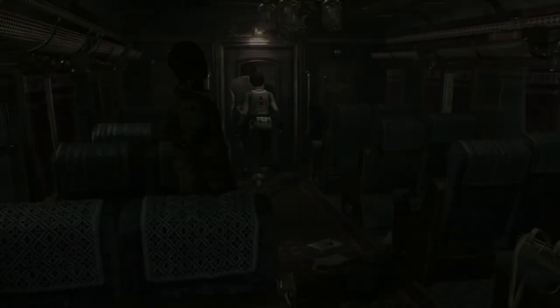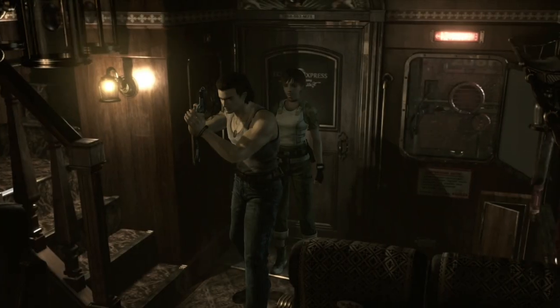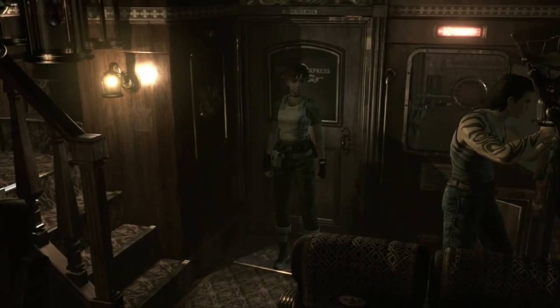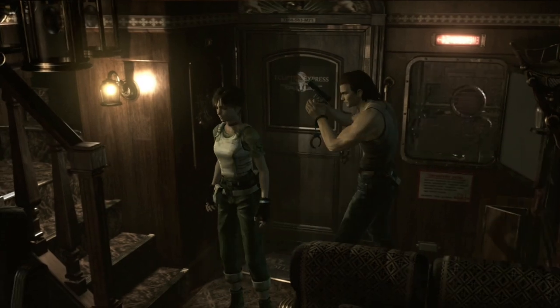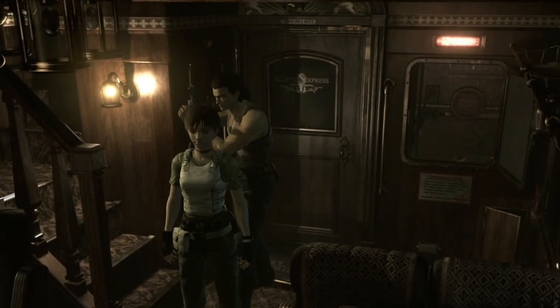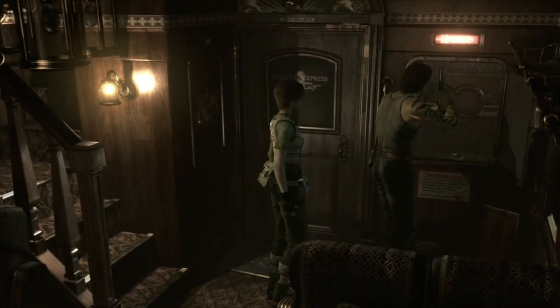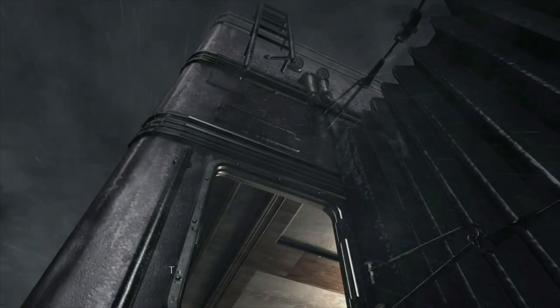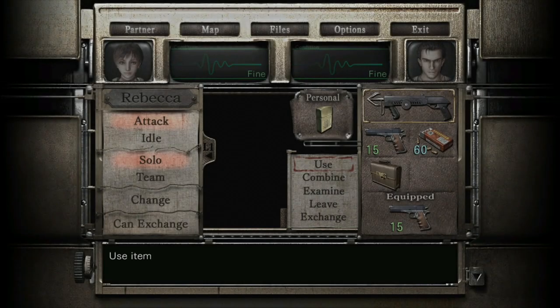If you just run straight through here you should be able to get through without any problems, as long as you killed those two zombies from before. Now bring Rebecca up these steps and leave her at the top in the room above if there are zombies - or if where I am there are no zombies, just leave her here. Interact with the open window - you need to open your inventory, use the hookshot and use it. It's a bit awkward - it should let you interact with the window when you're in the right place.